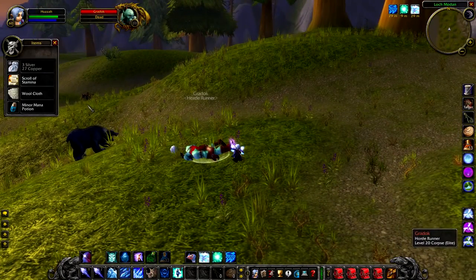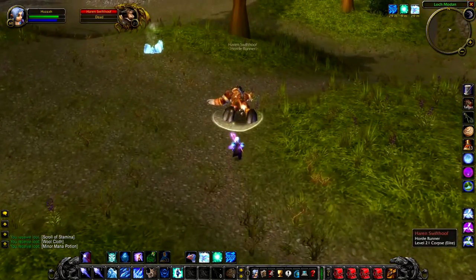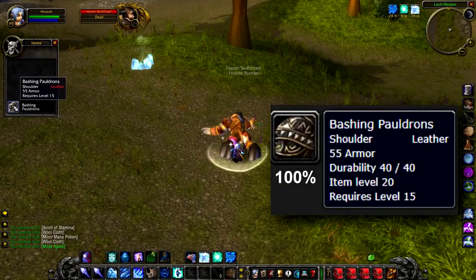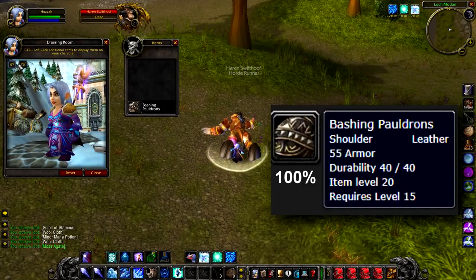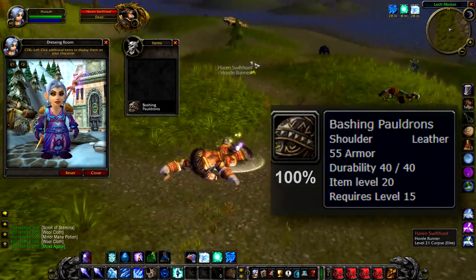Gradoch doesn't actually have any loot, which is a real shame. Looting Harren Swiftooth, he has a 100% chance to drop the Bashing Pauldrons. I really like these because even though they're white, it's one of the few asymmetrical shoulders in the game — like Herod's shoulder, it only shows on one side. This one has an actual size difference between the shoulders, and I can't think of any others that are the same. Level 15 as well, so it's the lowest level you can get these shoulders, and they're common items, which for a level 15 shoulder is pretty good.